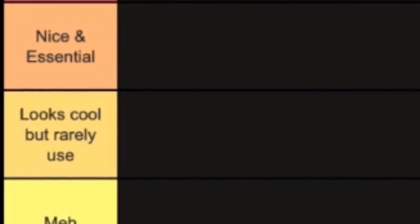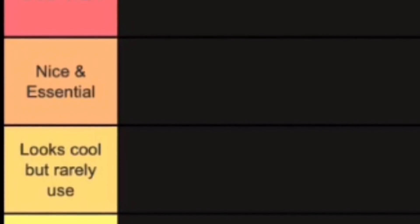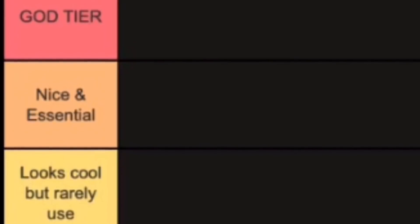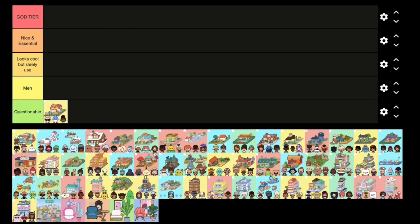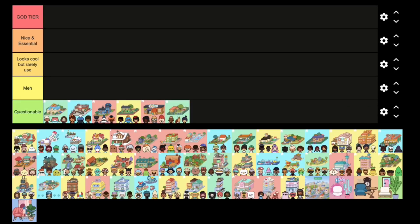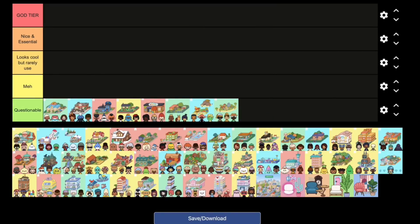Or they are good locations but they don't fit in the Nice and Essentials tier. The Nice and Essential tier has all the good locations I use regularly but don't quite fit into the God tier. The God tier locations are just amazing — the ones I use every time I play. My rankings are based on the fact that I mainly decorate houses rather than role play, so I tend to use locations with nicer items rather than ones that are essential for role play.